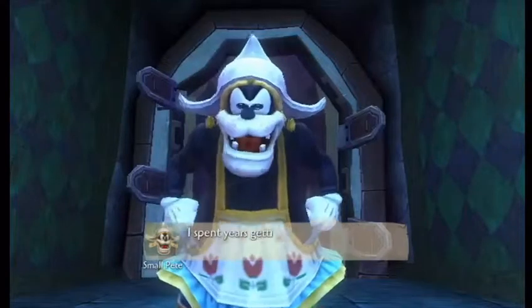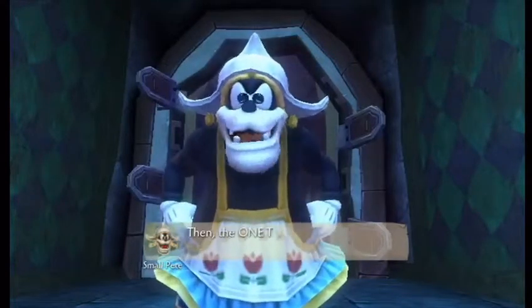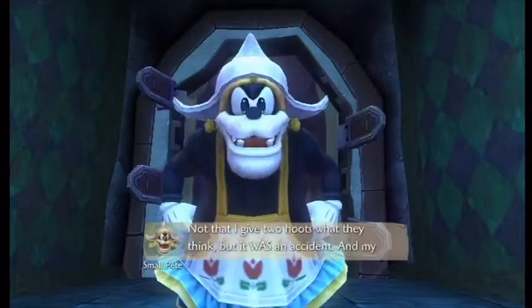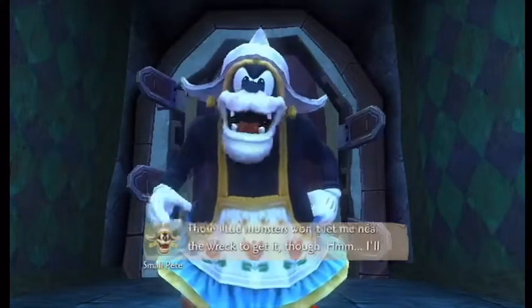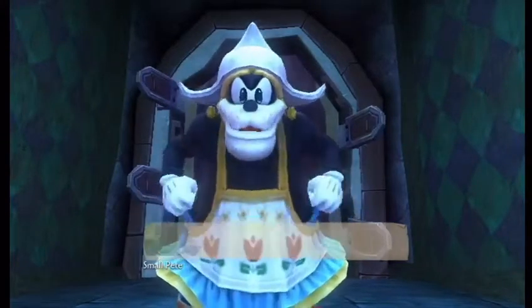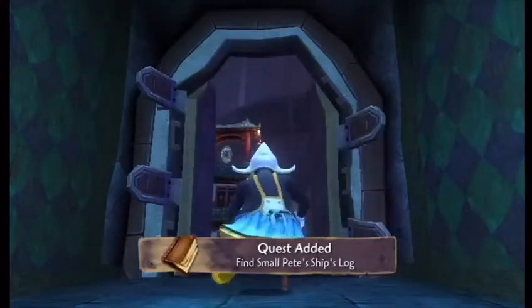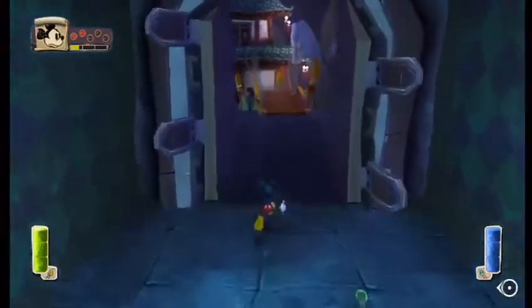Now we have a cutscene with Small Pete. Small Pete is actually very important in Gremlin Village. He's telling you about a ship's log in the World of Gremlins, which we're gonna be heading to next. I'll explain more about that when we actually get there.